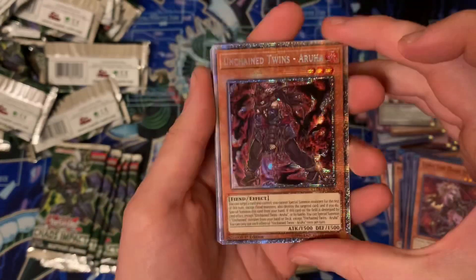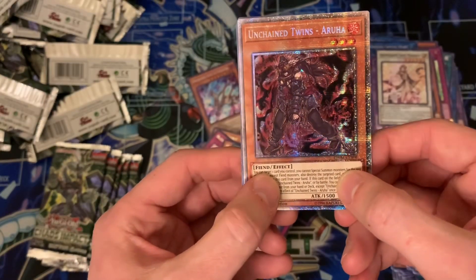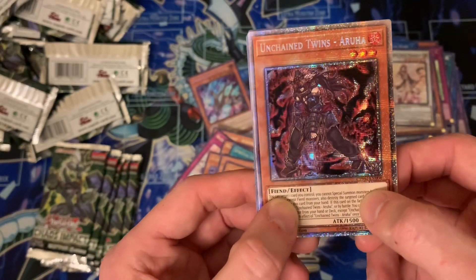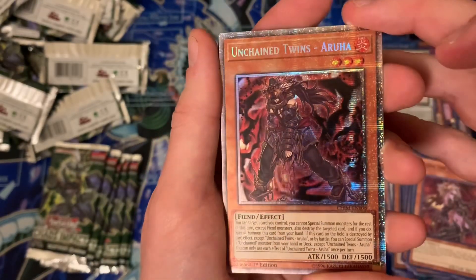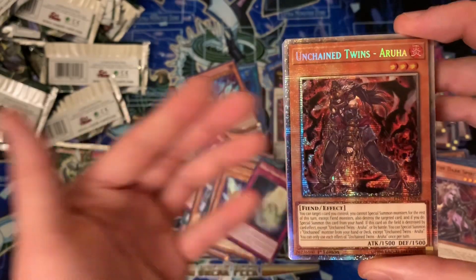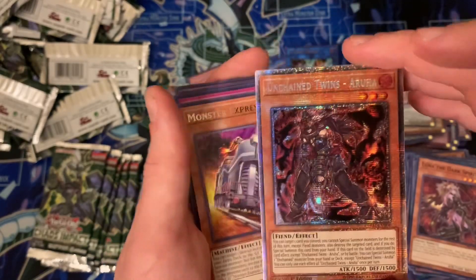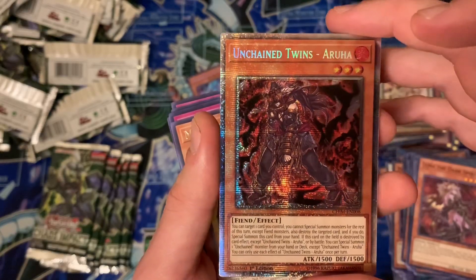Oh my god guys — oh my god — we pulled the PRISMATIC! Ryan, come here, we pulled the prismatic! This is so sick. I'm sorry if you heard me yelling but that's sick — I have not pulled one of these before. Is that the secret? Yes, this is a prismatic secret rare. I have no clue what the original rarity is — it's probably just a rare — but the fact that we got a prismatic, that's nuts guys. IP Masquerena prismatic, I think, is going for like $400. Obviously this one won't be nearly as much, but that's amazing. I don't think even team Samurai X1's channel pulled a prismatic in any of their pack openings — I could be wrong, but guys that's nuts.